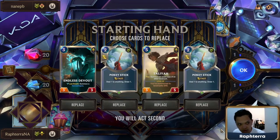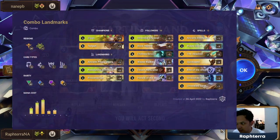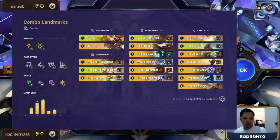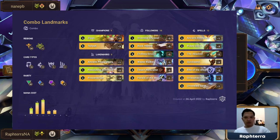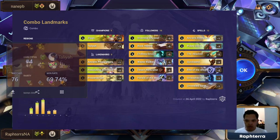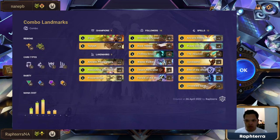Today, I'm bringing to you my full guide on Taliyah Ziggs Combo Landmarks, the deck that I used to climb in my NA Smurf account from Platinum 4 to Diamond 1 at 70% winrate. After watching this video and with the right amount of practice, I'm confident that you will be able to reach Masters with this deck.